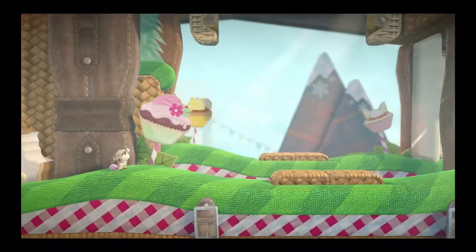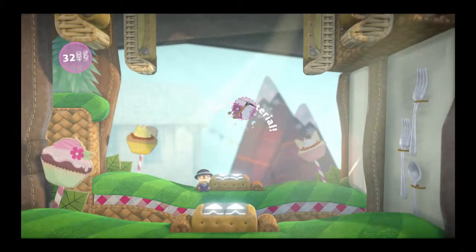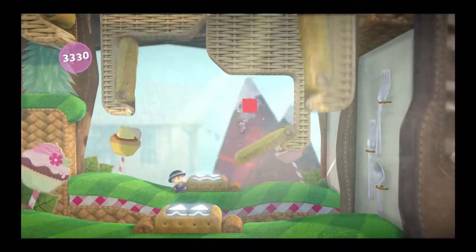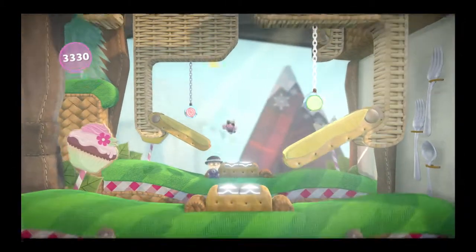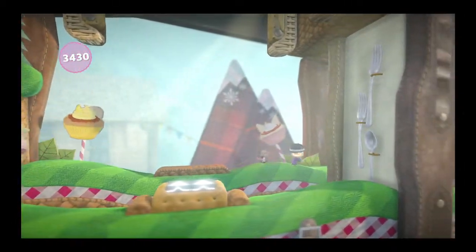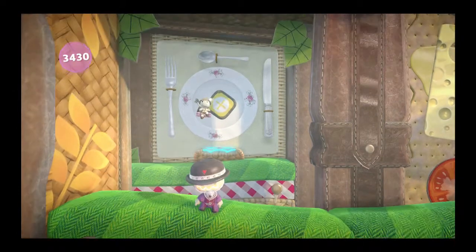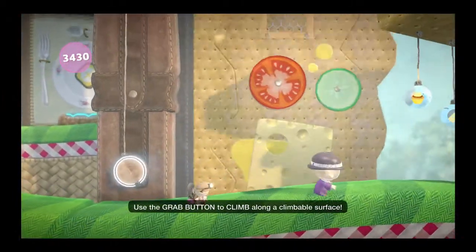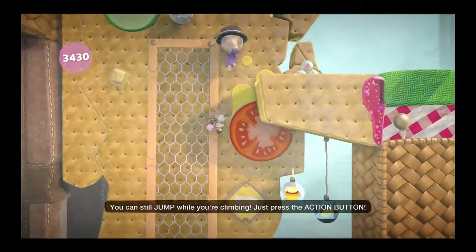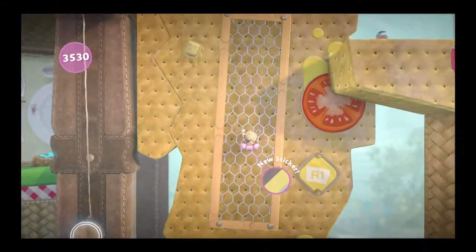Don't worry, he'll be back in a... Layer launchers spring you from front to back and back to front — give it a shot. Bounce in and out like a... bouncing in and out thing. Very creative words. Use the action button to trigger blue layer launchers. Use the grab button to climb along a climbable surface. You can still jump while you're climbing — just press the action button. Gotta collect as many stickers and objects as you can.